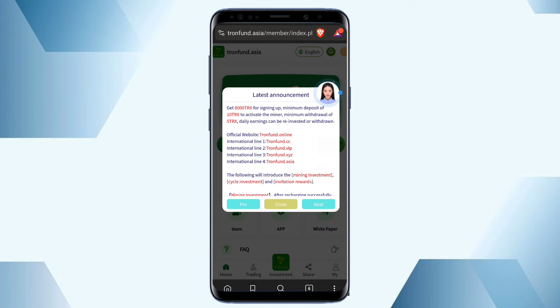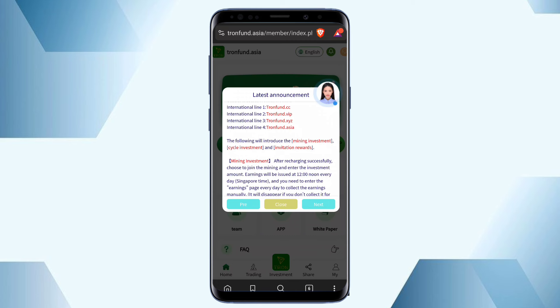After you complete the registration, you can see the latest announcement — the sign-up bonus amount is 8000 TRS. When you complete the registration through my description link, you instantly get 8000 TRS as a sign-up bonus. The minimum investment amount is 10 TRS, where you can unlock the VIP options and start mining. There are three types of earning sources: mining investment, cycle investment, and invitation reward.